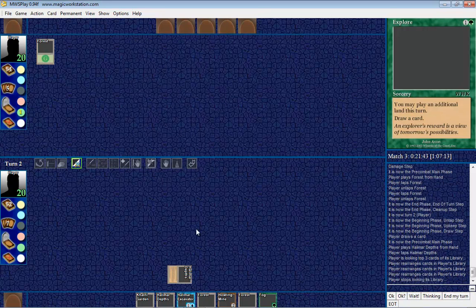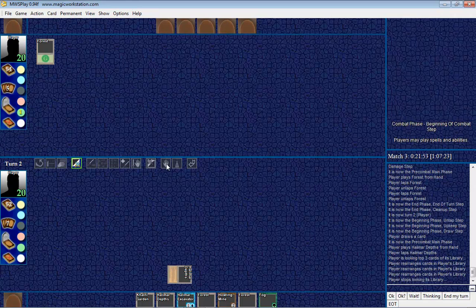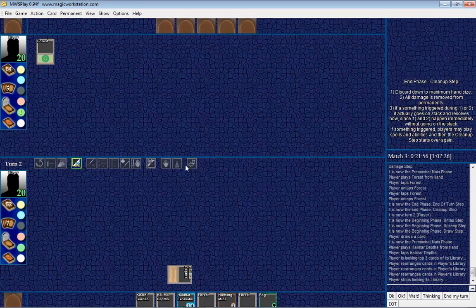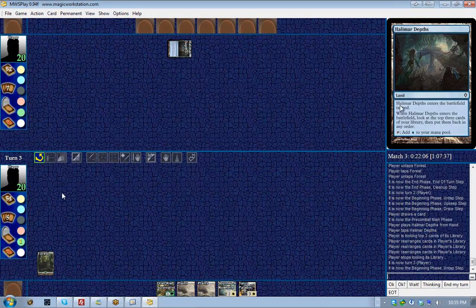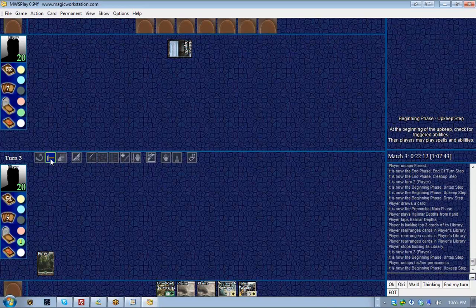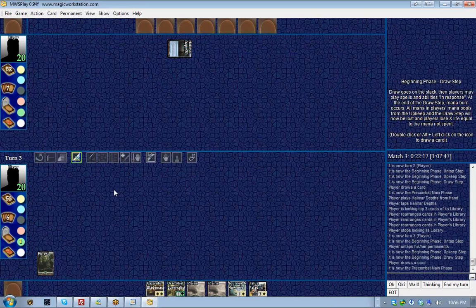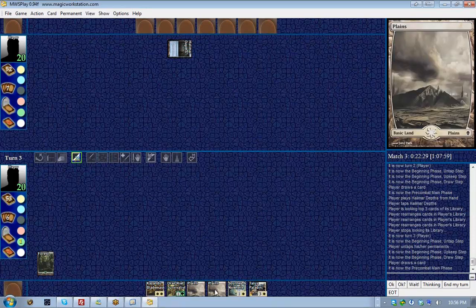I've put out my one land for the turn, which is all I can do — it's tapped so I can't cast anything. All these other phases are irrelevant right now, so let's hand back to Nelson. Nelson's turn: untap step, no activated abilities during upkeep, then draw a natural card by double-clicking the deck. The card I just drew requires two white mana, so I can't play him this turn because I only have one forest out.